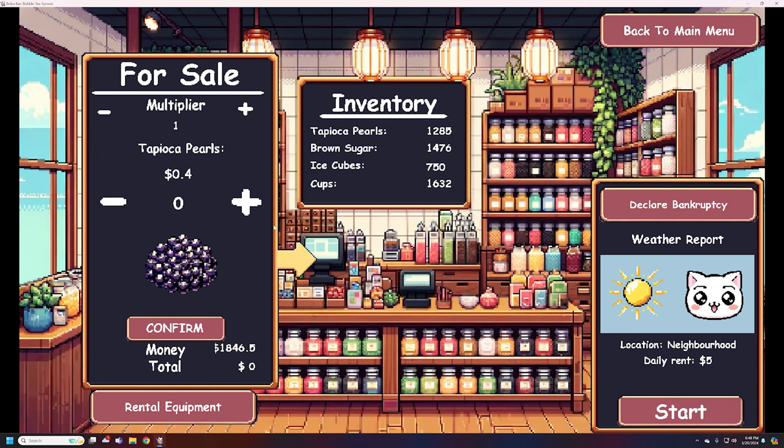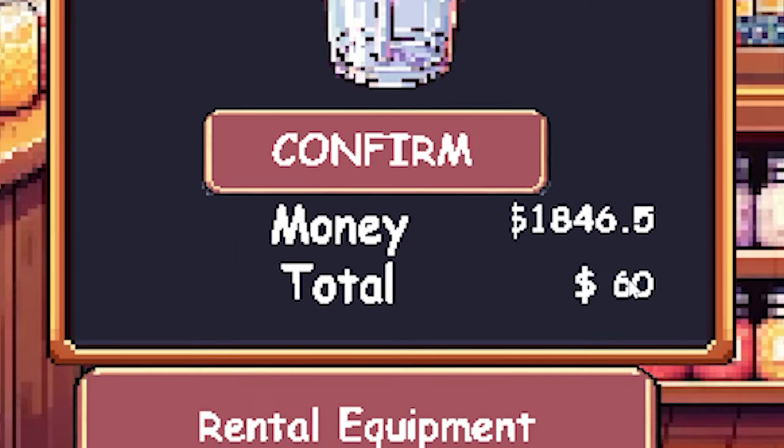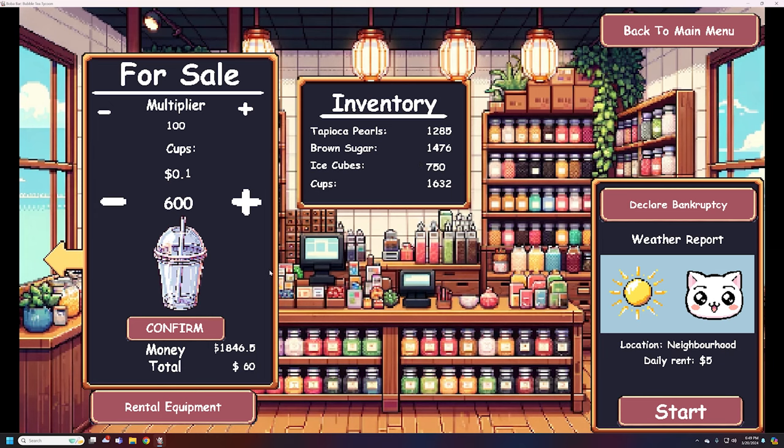At the beginning of any day, you can purchase tapioca pearls, brown sugar, ice cubes, and cups. The price fluctuates per day, so what I've done over time is earn some money and say, hey, cups are at their cheapest, so I'm going to buy maybe $500 worth — you can see my total down there is only $60 — and then I'll be able to save it when I need it.